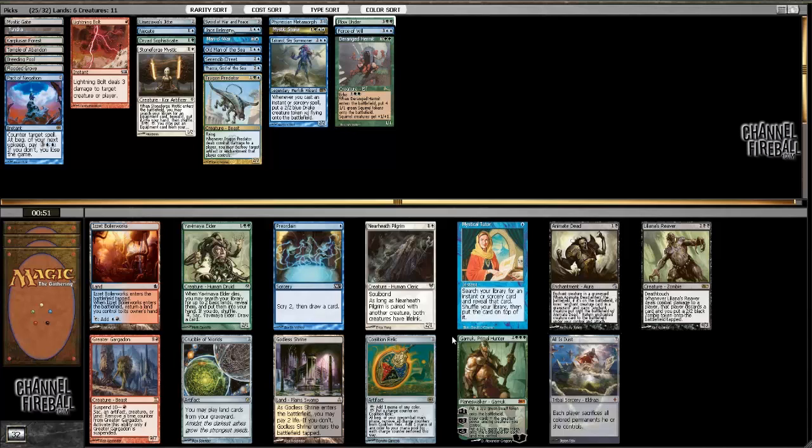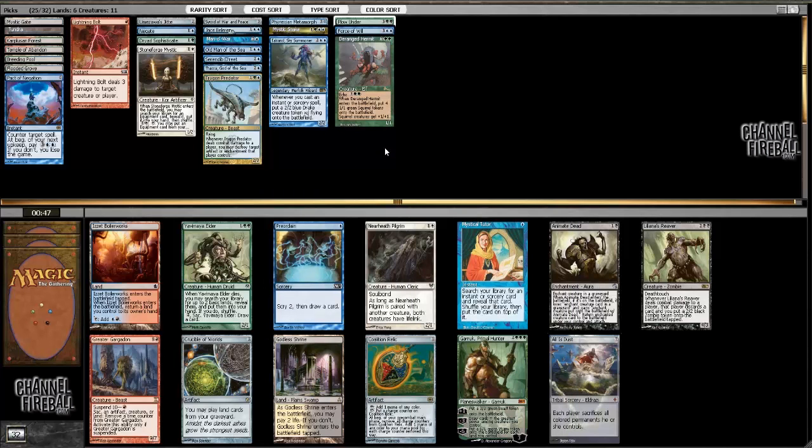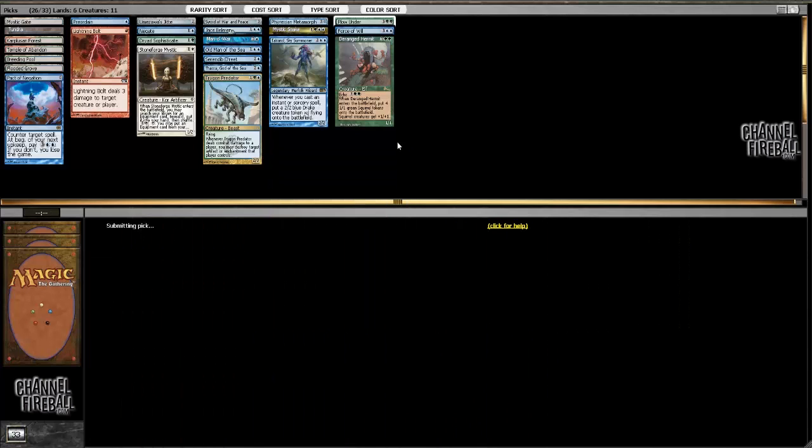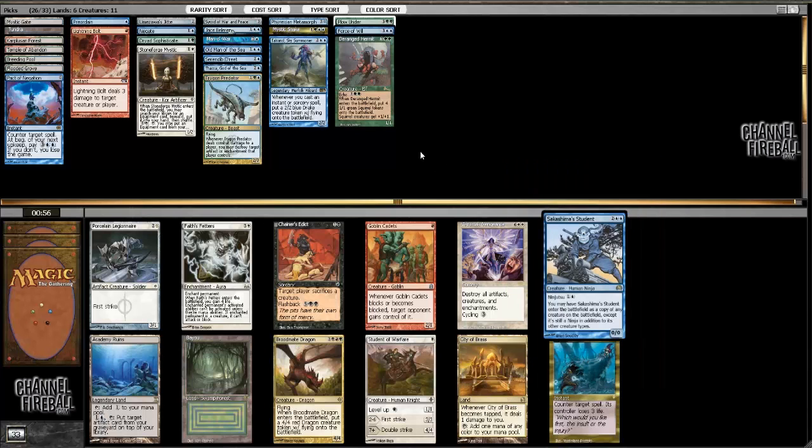I could take Coalition Relic but I don't think I want to play that because I have all these threes that ramp me into threes. Garruk's probably pretty hard to cast. Preridane's actually fairly strong — not too unhappy taking Preridane. I mean I like Gargan but this is not a Gargan deck. Preridane does help things flow a little more smoothly.